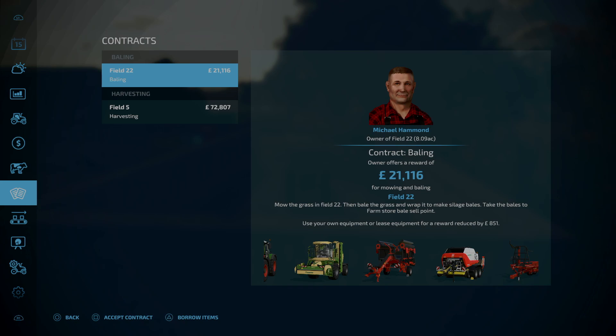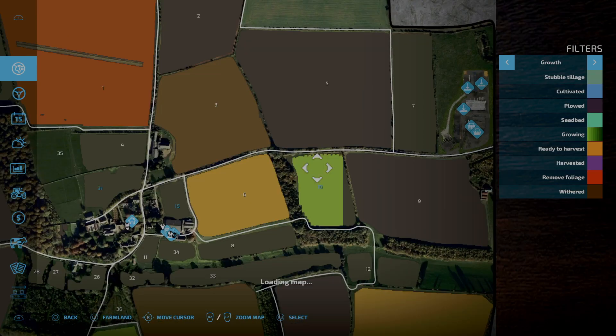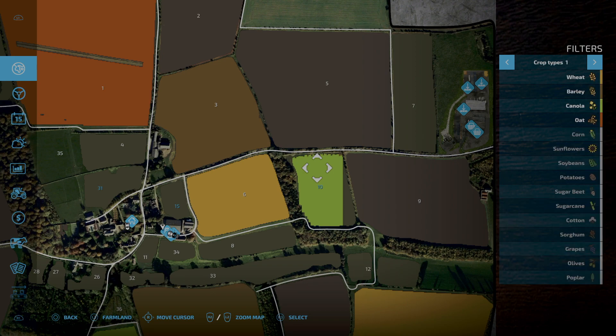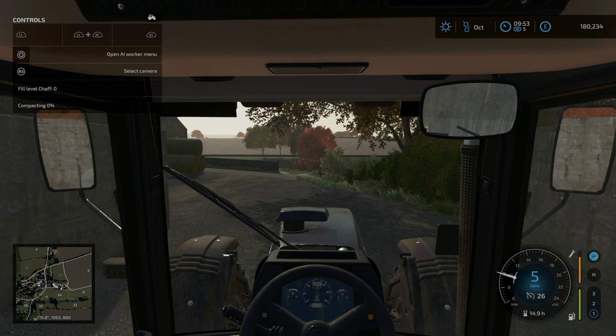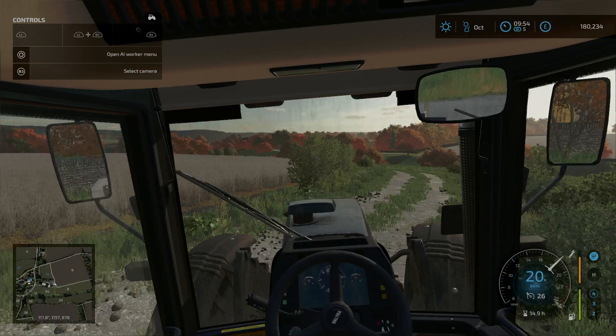So we need to take a look at what else is out and about and what we can do. Let's just have a quick look at the fields. We currently own field number 10, but that's all at the moment. Growth on that's looking pretty good, and the crop is canola. The thought process behind that — in fact, let's take a ride down there — the thought process is to buy an oil mill.